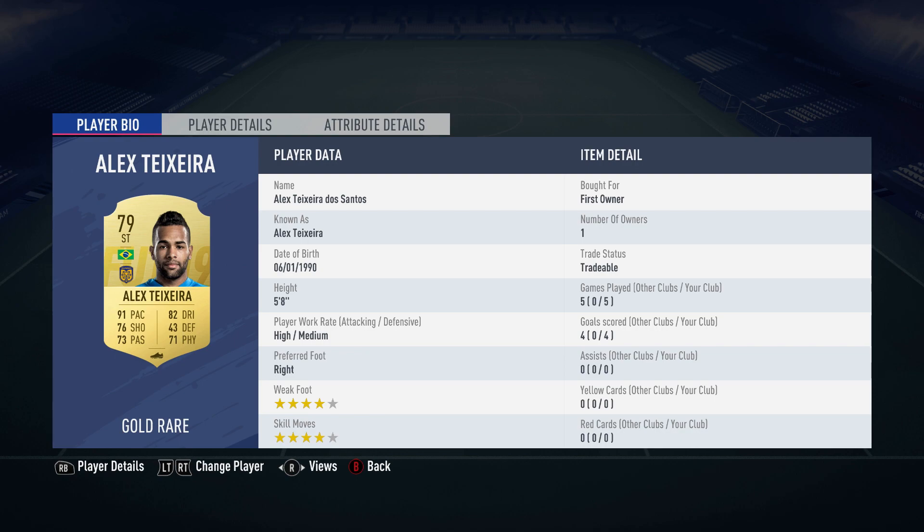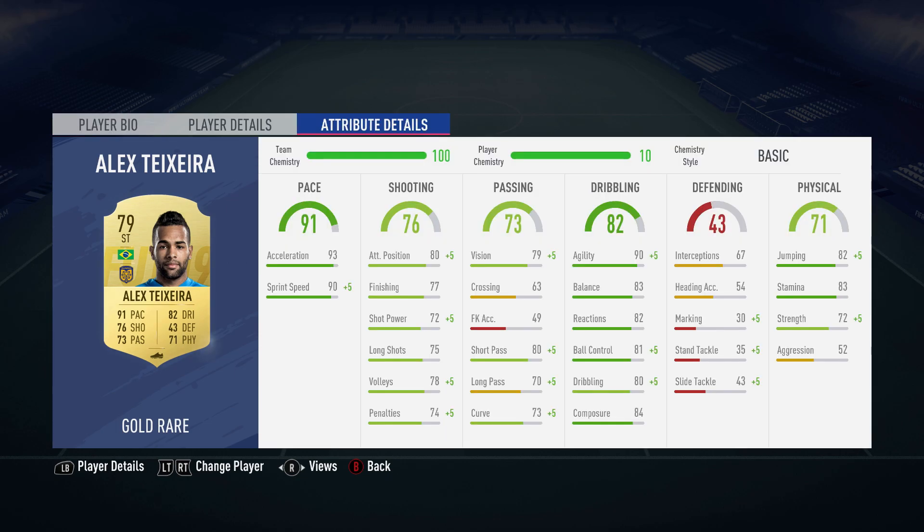Especially on someone who's got a lot of pace and can scale around players. Five foot eight, you can move around so nicely with that low center of gravity. 91 pace, 93 acceleration, 90 sprint speed — an incredible stat for a striker. 84 composure and 77 finishing go hand-in-hand excellently for this guy. 80 short passing as well, nice for link-up play.